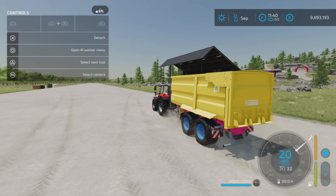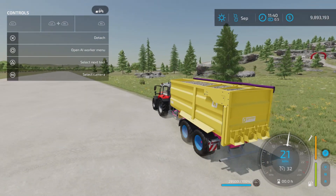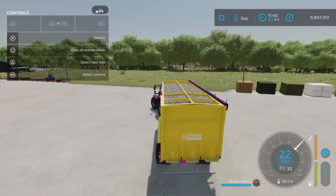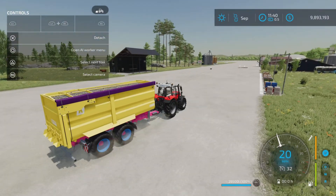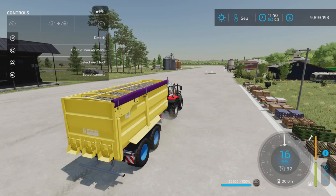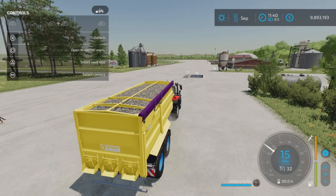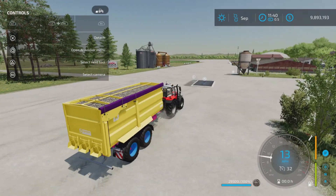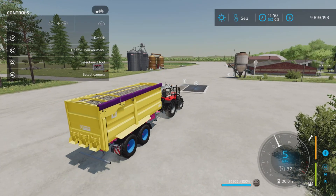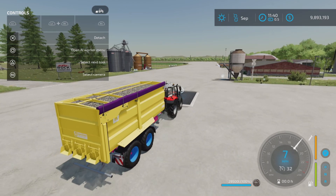This trailer probably wasn't made or designed to carry rocks — likely grains. Typically these haul grain of some kind, obviously a lot lighter than rocks. Carrying rocks in trailers realistic? Not for most trailers, no. Would they actually put rocks in these trailers? Absolutely not. But this is a game and people do things in games, and I test trailers to the extreme just to see what happens, so you can know if you want to do it or not.